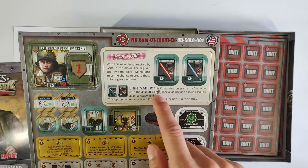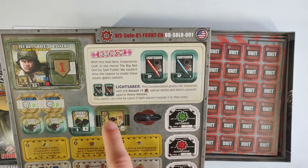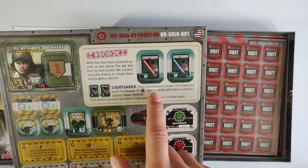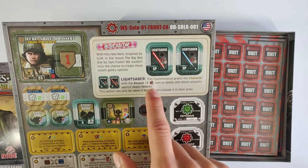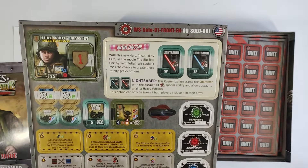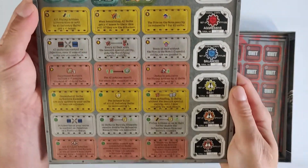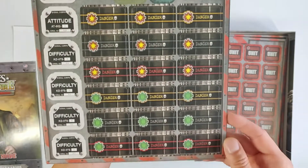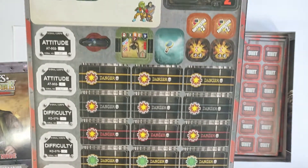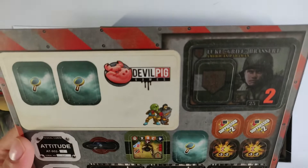More bacon — we've got lightsabers. Are you serious? With this new hero inspired by Griff in the movie The Big Red One by Sam Fuller, they couldn't miss the chance to create these totally geeky options. Lightsaber — this customization grants a character the assault plus free special ability and allows assaults against heavy vehicles. This option can only be taken if both players include it in their army. I'm definitely not going to use that, because I like historical games and I'm not a fan of optional rules that add non-historical stuff — but it's a cool option for anyone who likes that kind of thing.